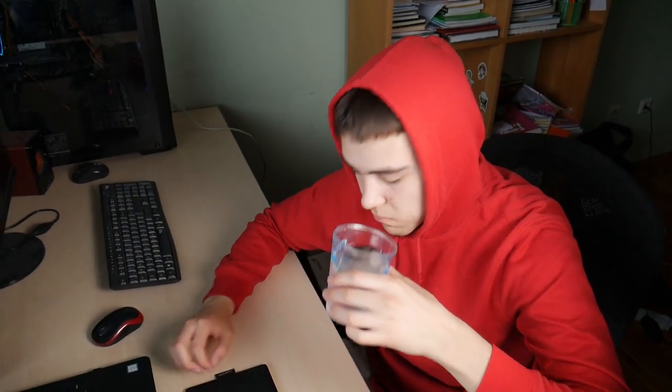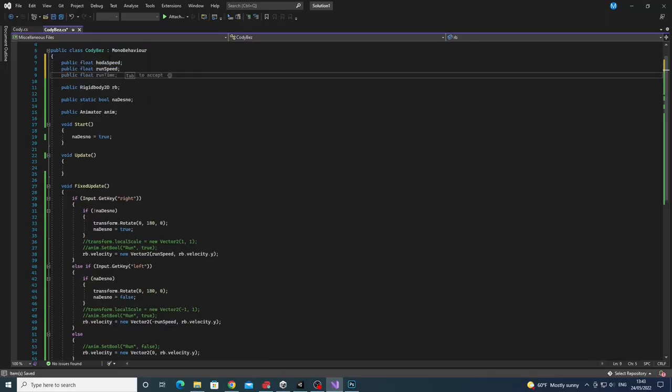I started by making the movement script and importing idle, walk, and run animations. Then I made a super advanced jumping script and added a jump animation on top of it.